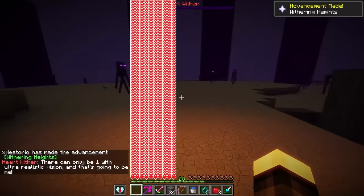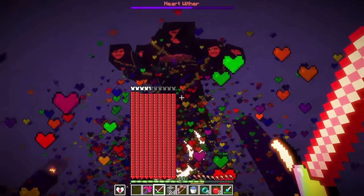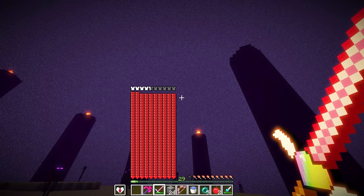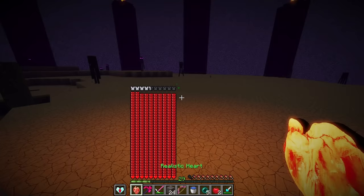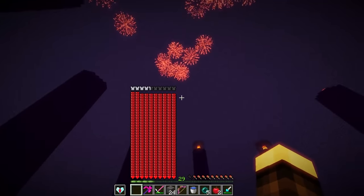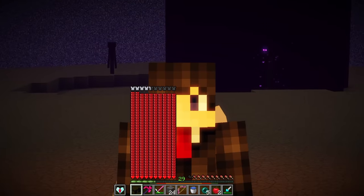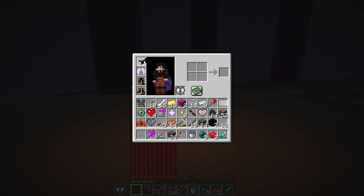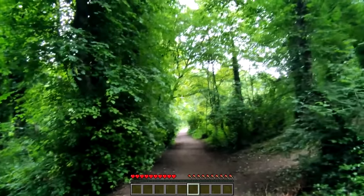The final boss is summoned - a wither version of the player himself. The ultimate sword defeats it in five hits. From the final boss we receive a realistic heart and realism glasses. We equip the items and unlock the final realism tier: 9999 hearts, 9999x resolution - literally the real world. The challenge is complete - Minecraft health equals realism, done.